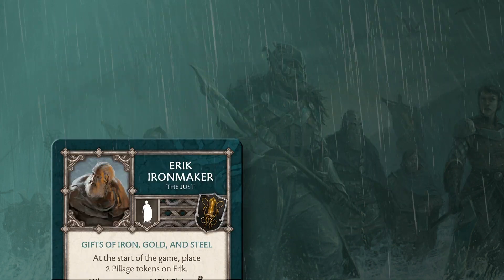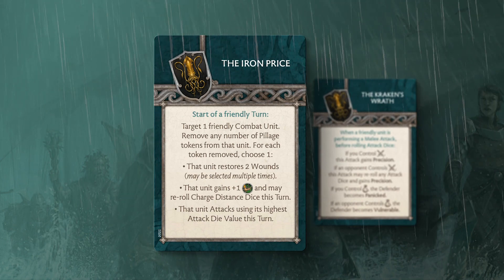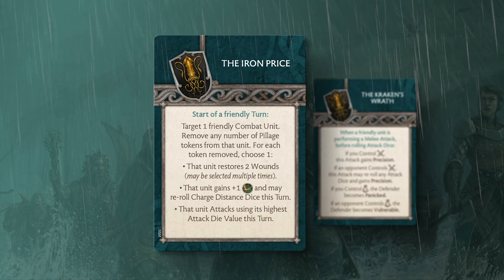Additionally, pillage tokens gained through Eric can be put to good use with the Iron Price Tactics Card, giving your units the flexibility to advance, heal, or fight on despite having suffered significant casualties.